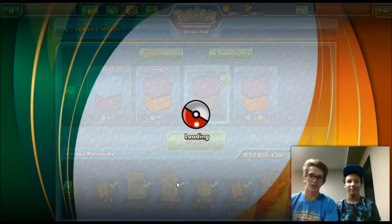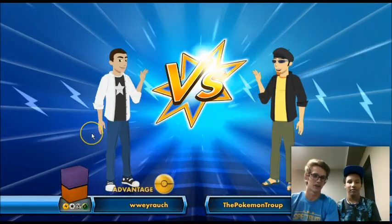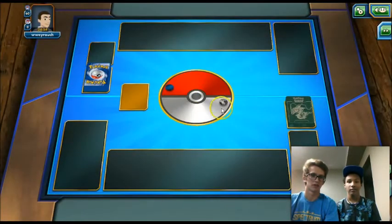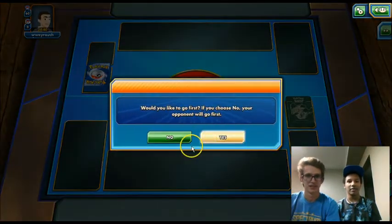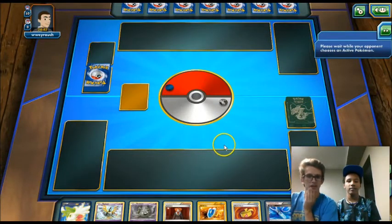Here for our first battle with the Tool Drop deck. Our opponent is playing Electric, Colorless, Metal, and Grass. Our opponent — playing against someone with an interesting username — is doing the coin flip. Looks like we'll go first. Something I didn't mention in the intro: we definitely lose to any Startling Megaphones, so we don't want to see those, but we're just going to have fun.